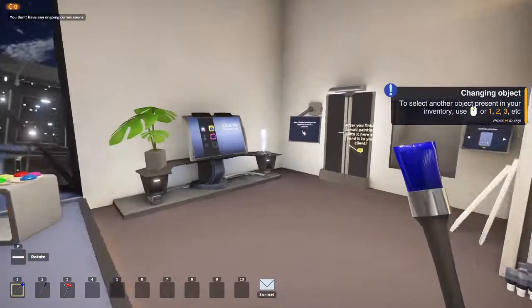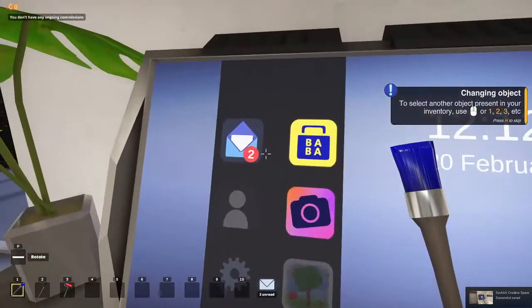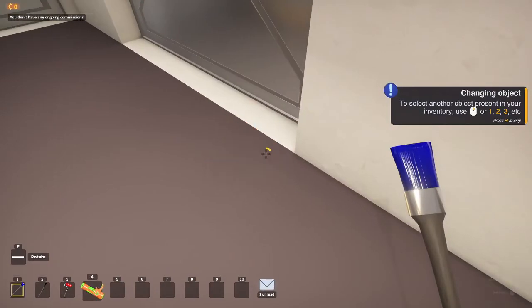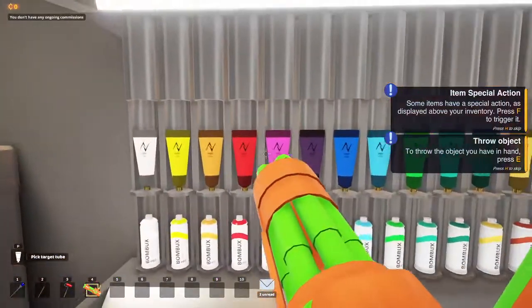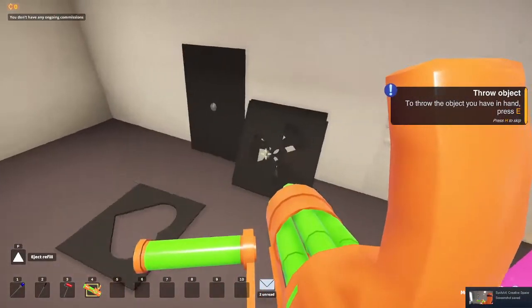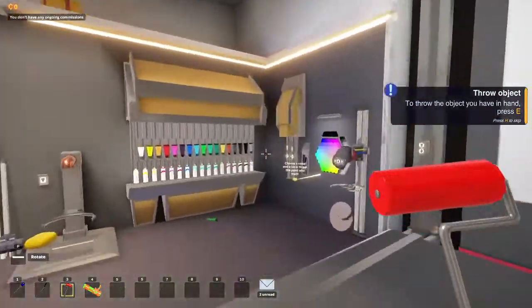Hello guys, welcome back to my Minecraft let's play. Today I might have painted something — okay, I painted something. We're gonna grab the minigun. This is how you paint: you're gonna want to grab your minigun and choose the pink paint. Like always, paint the ceiling, because why not. Next you're gonna want to take the nuclear fallout poster and kill it.